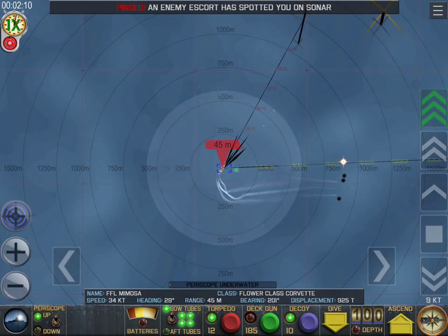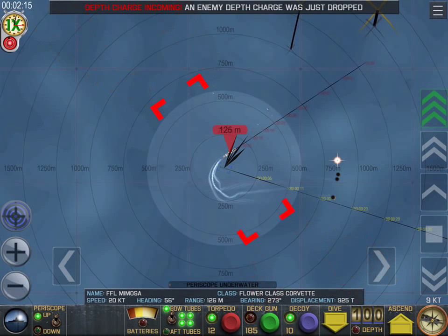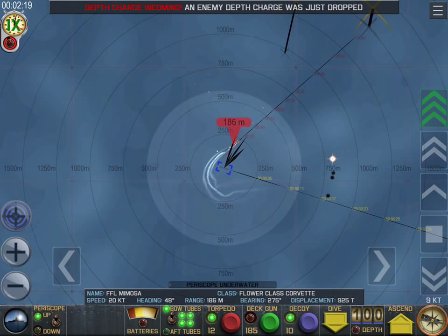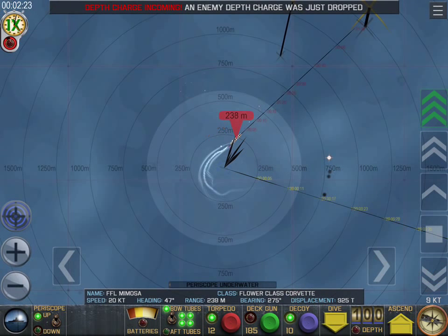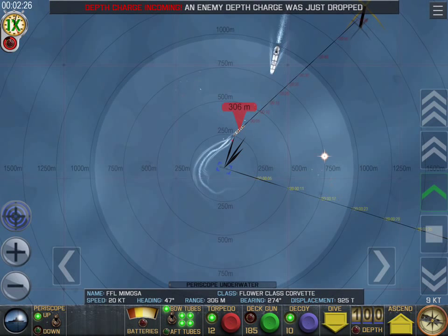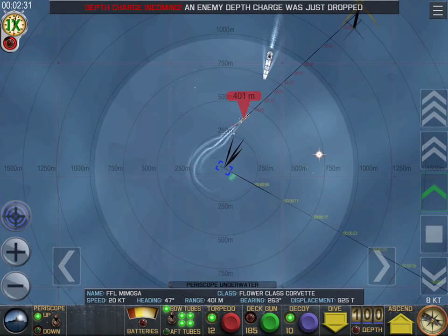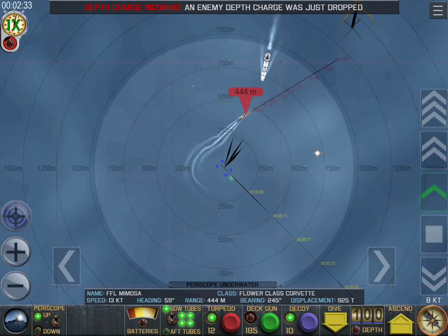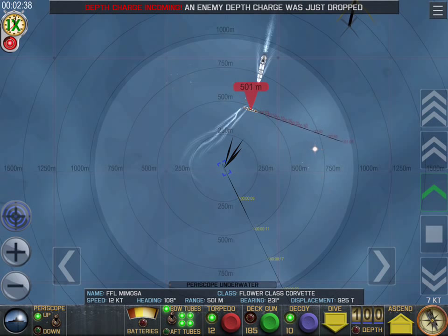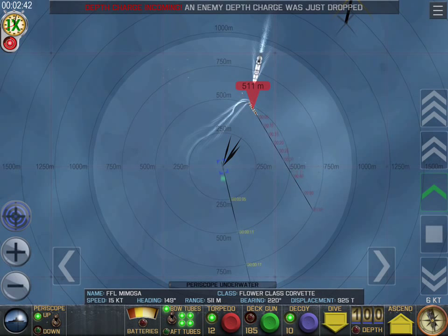The other thing you can do is just touch the screen where you want to be and your boat will make the turn. You can see I did that — got the green arc, bam, now we're going the way I want to. The red thing's closing in, he's dropping depth charges. We're on flank speed to get out of the way. We've gone down to 100 meters — that gives you far more time between when the depth charge hits the surface and gets down to your depth, so you can be much farther from the explosion.